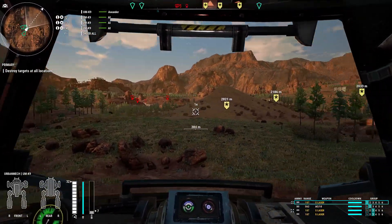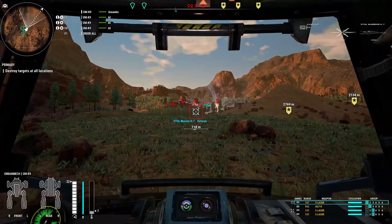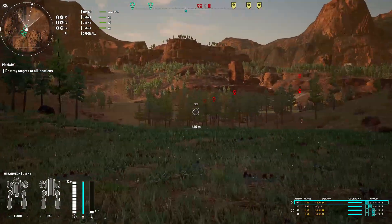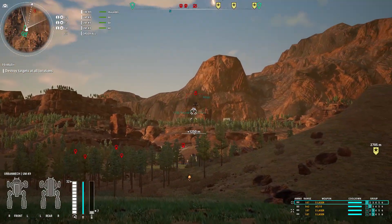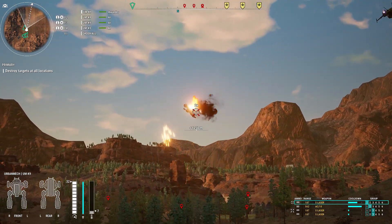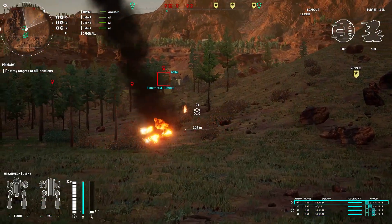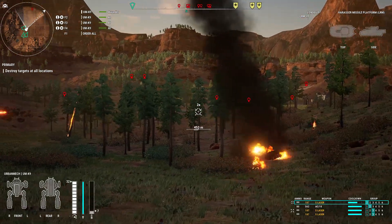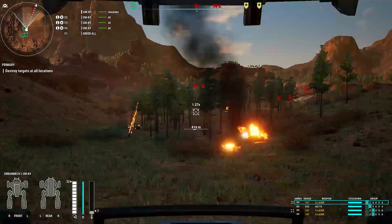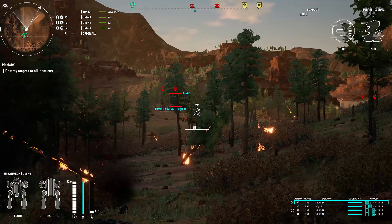Looks like we've got quite a bit of walking to do. Not taking a full spot of Urbys — not ideal. Oh, that's all right, the enemy is coming to us. One slight drawback to these builds: the small lasers didn't get enough of a range boost from upgrading them to Tier 5. But we'll get there eventually.